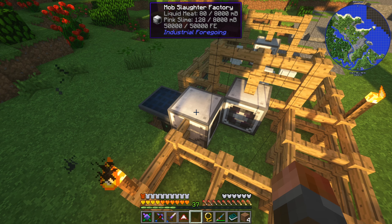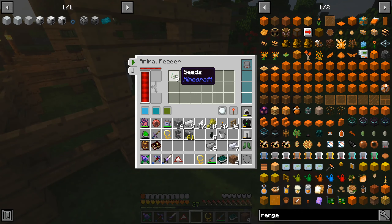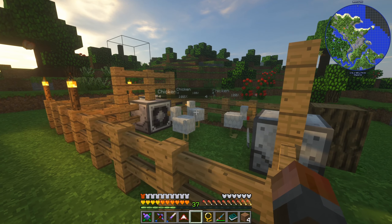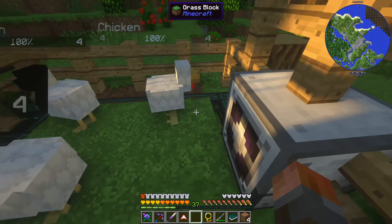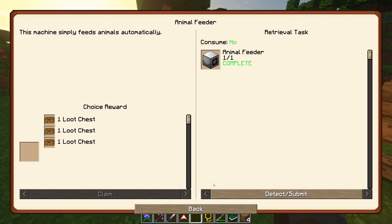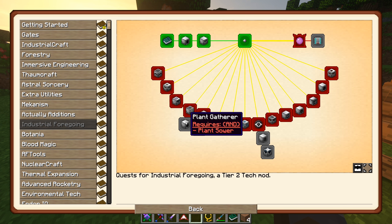We've got 128 millibuckets. So all we need to do is really leave them in here and make sure we have seeds. It's appropriate that we probably want to have a wheat farm at some point to keep everything running - not going to be this episode. But we should just be able to use the planter from the same mod. Plant sower - yes, there's a plant sower - and then there's a separate block used to harvest it - the plant gatherer. I prefer one block rather than two. I think there's the farmer.